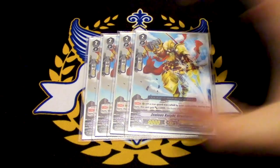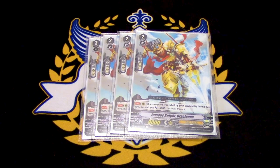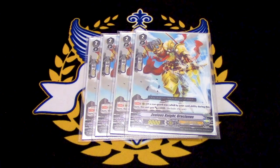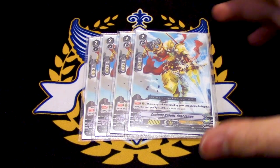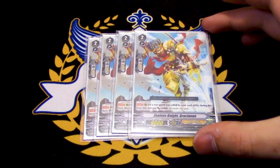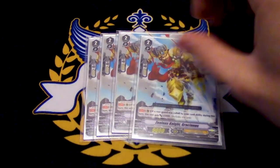Four copies of our Buller Gaul clone — Xilius Knight Grisianus. Continuous skill: if a rearguard was called by your card ability during this turn, this gets 5k. So it's basically just like Buller Gaul — complete the condition and you get 5k for the turn.